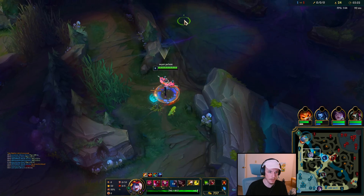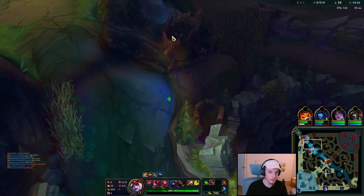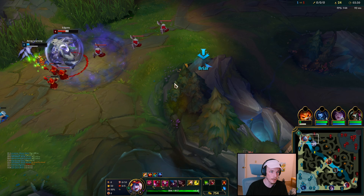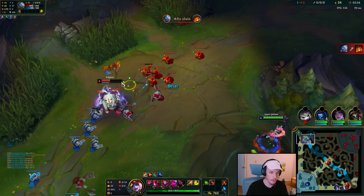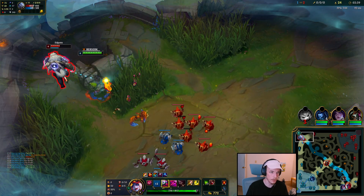We're level 6, we get the Q, and now we can look for ganks. But most importantly, since we're level 4, we also have two points in the W — giving us a lot more damage. The Volibear is on cooldown so I should be able to just run right on top of him. W, Q.